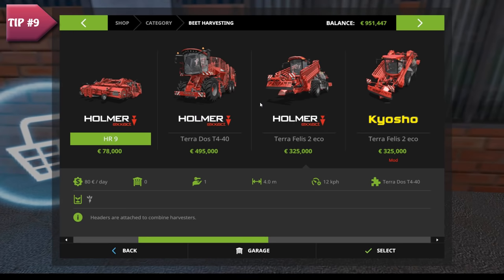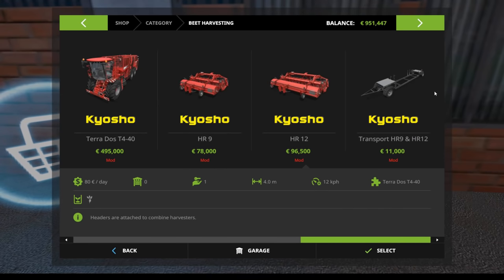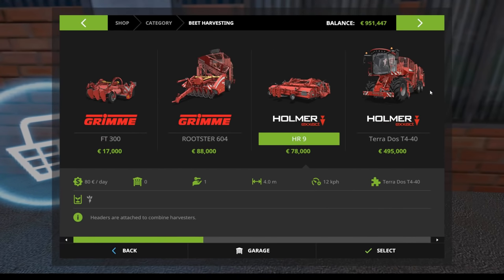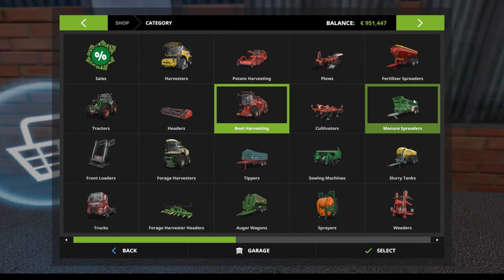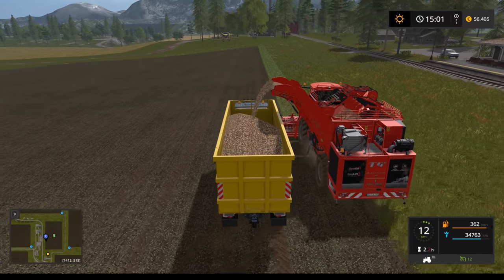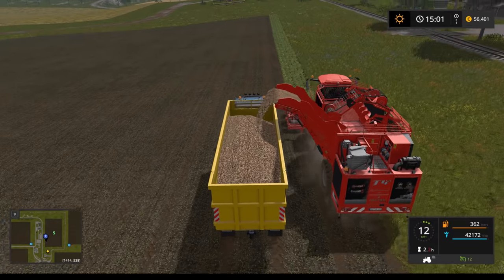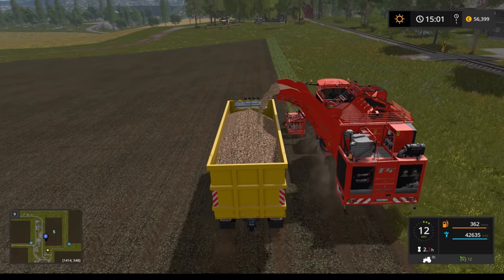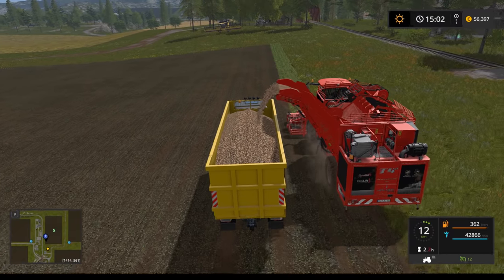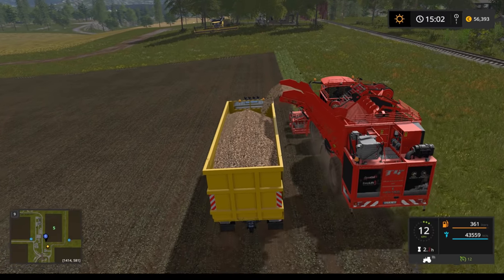Sugar beets win by a big margin — they give you the best yield and most money per acre. But take into consideration the money you need to invest in big equipment, and whether you have enough storage space and hauling machines to transport everything. I tried working with small sugar beet planting and harvesting equipment but got bored quickly — it was slow and painful. Leave it for big machines is my tip.